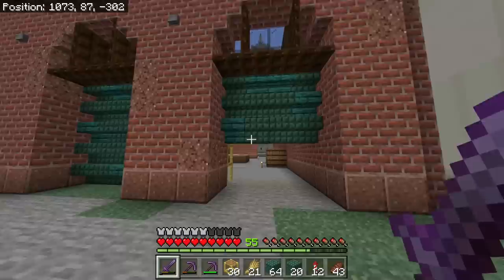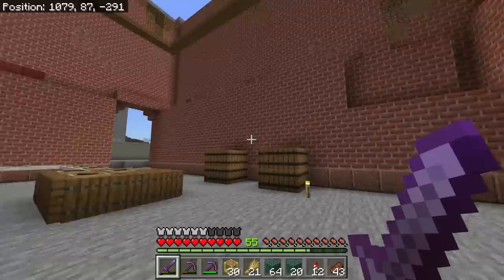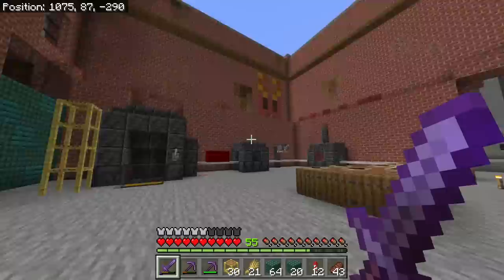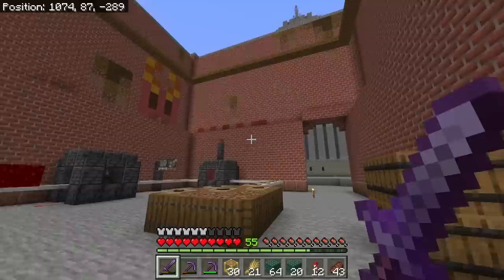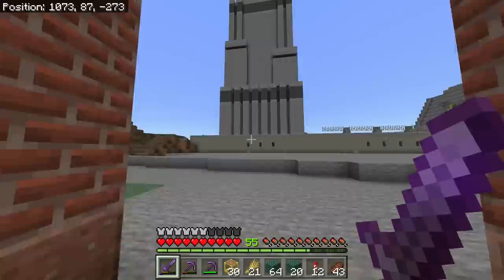I already ran out of brick again — six stacks right here just for this inner lining. Brick is so hard to get and it's one of the best building blocks. I'm going to go all the way up to the top and then run through and add in some granite. I just want to cover up the graffiti on the inside — I think that'll bring this build all together and make it look really realistic.